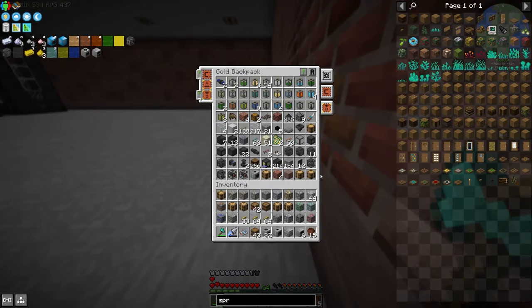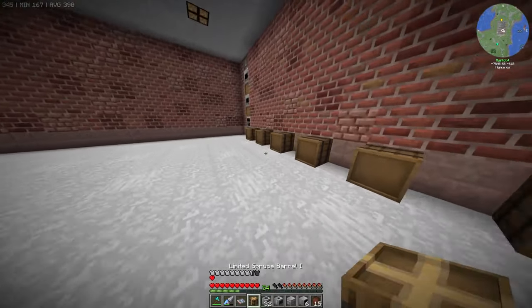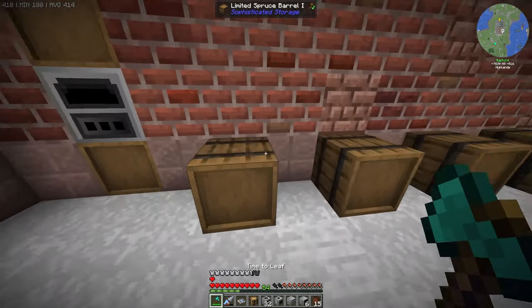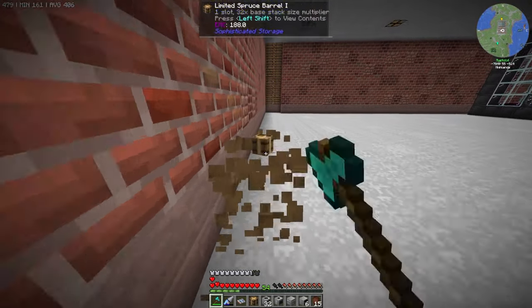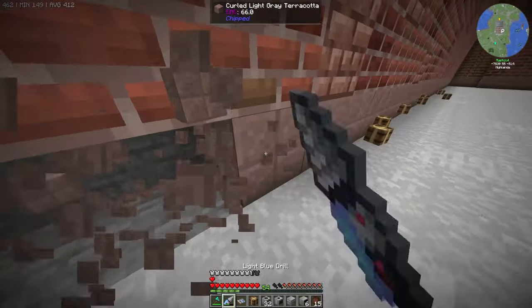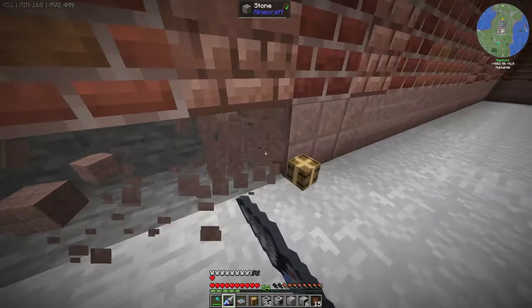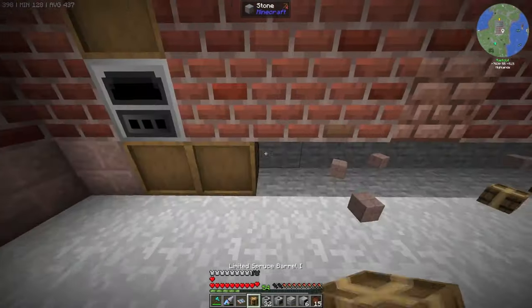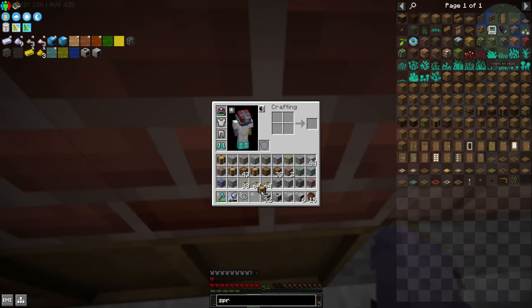I'll just do them all beside each other. I hate how these pack automatically — they should only pack if you're shift-breaking them, otherwise how are you supposed to pick them back up in bulk? Anyway, we'll break all this out, then we'll set up further oil processing to the side, specifically for the pressure chamber and more processing I want to do down here.